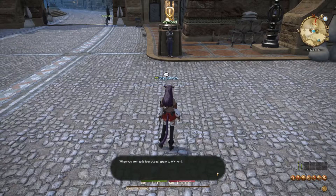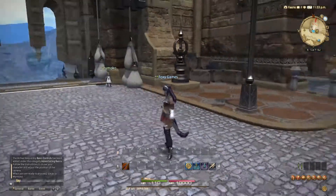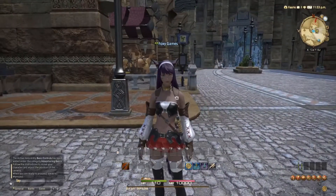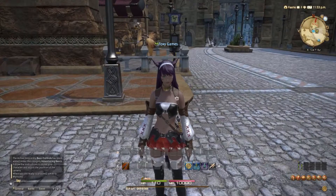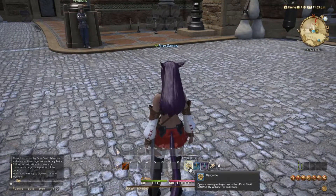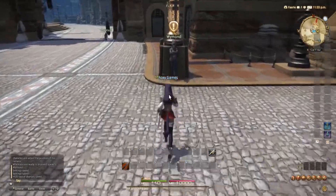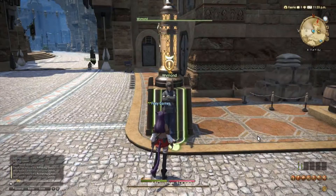The narrator explains: 'I already know how to move. We are in Ul'dah. This is one of three different openings you can have depending on which class you choose — you could also go to the port city of Limsa Lominsa and the forest city of Gridania. But because we chose Gladiator, the Gladiators' Guild is in Ul'dah, so we start in Ul'dah. I'm going to take just a minute to clean up my UI. Let's go talk to this dude — I already know how to do this stuff, so we're not going to be doing any of the tutorials.'